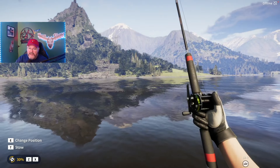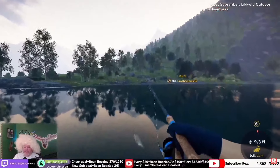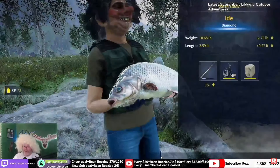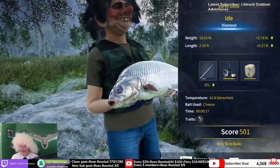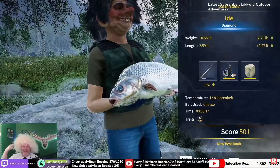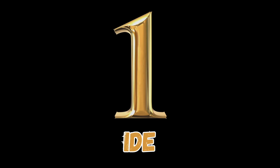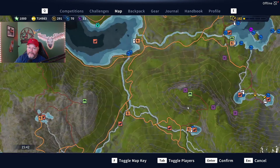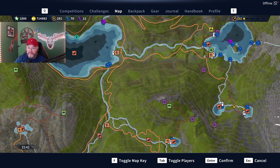Coming in at number one — none other than the eyed. We are down here at what we like to call Right Kidney. It takes a little bit to get down here — you've got to go up to this trailhead, summon a jeep, come down through here. But once you get down here you can park your jeep right there, so if you need to leave and top your baits off or whatever, you can just fast travel right back.